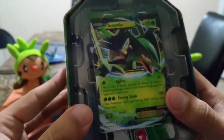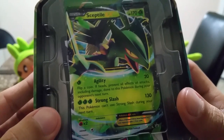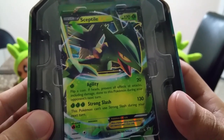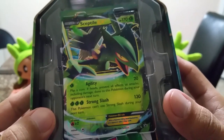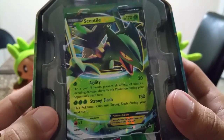The card itself — Sceptile. It has Agility: flip a coin; if heads, prevent all effects of attacks including damage done to this Pokemon during your opponent's next turn — 20 damage, one energy. For three energies you get Strong Slash: 130 damage, but this Pokemon can't use Strong Slash during your next turn.